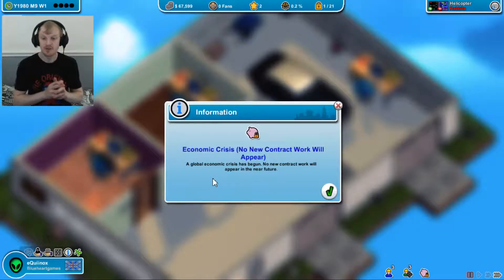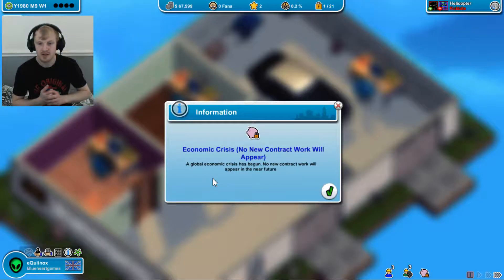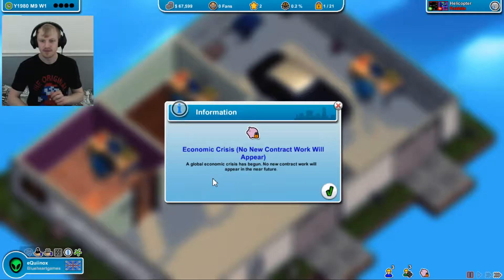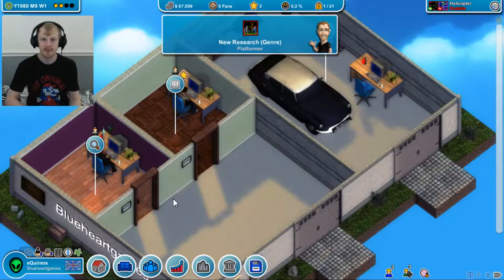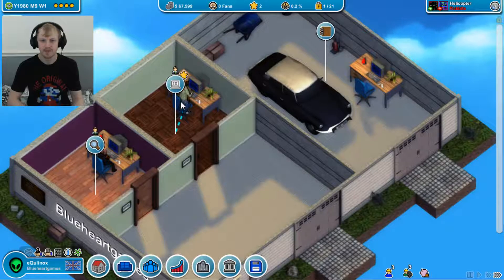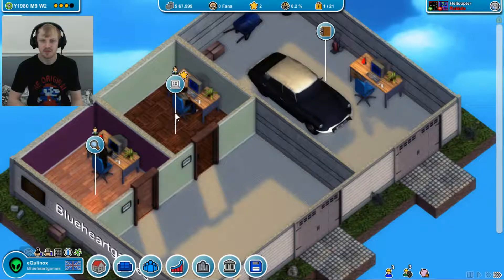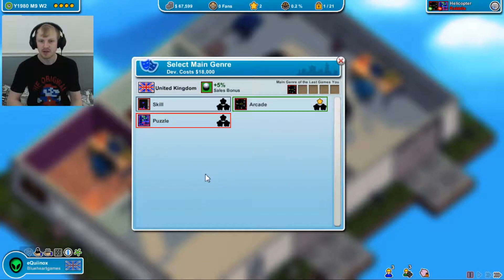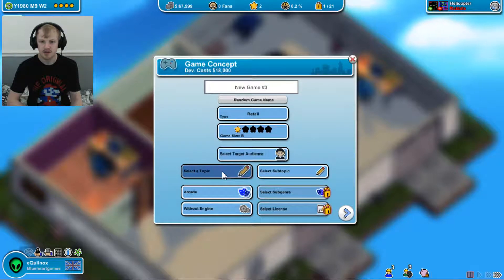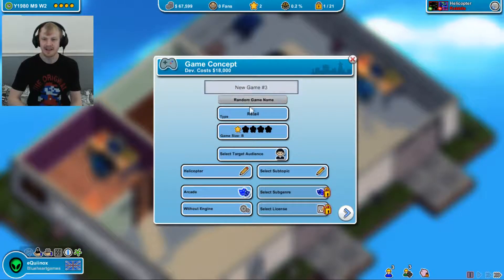Economic crisis - no new contract work will appear. Global economic crisis has begun. We're not doing that much contract work anyway, so that's fine. Let's develop a new game - genre is arcade and topic is helicopter. There we go.